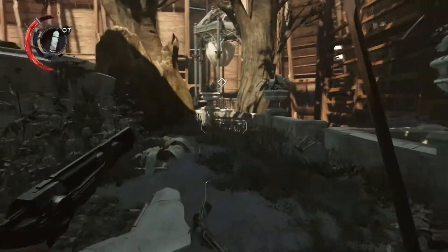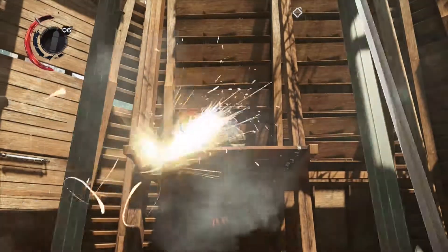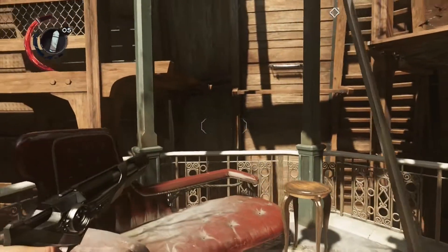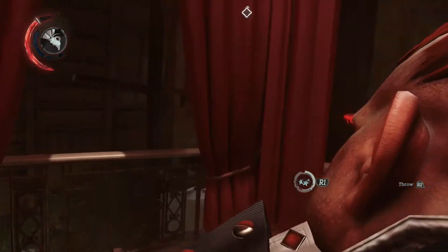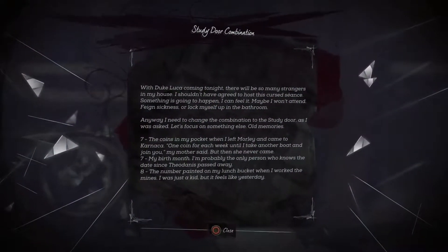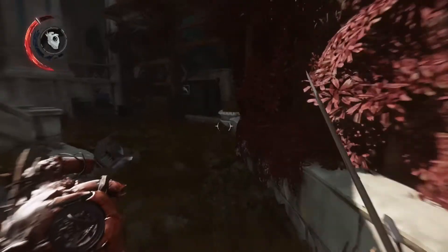I'm going to keep the gun out just in case there are any more and then we'll head over to get ourselves the combination. I'm not even sure — I think the combination just gets us closer to getting into the room Aramis is in. Oh, and now there's bloatflies up there. Let's go — yeah I can take him out. There's Aramis Stilton unconscious, we took the combination. Oh no, destination blocked — I need to run, run, run! I need to use a health potion — let me go back. Phew, oh that was scary.